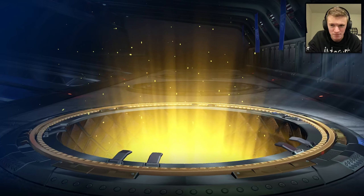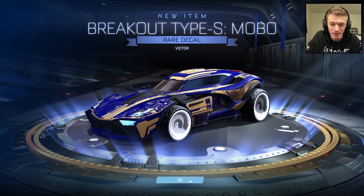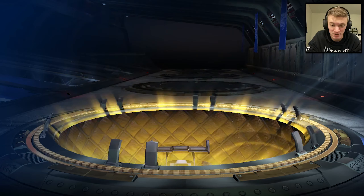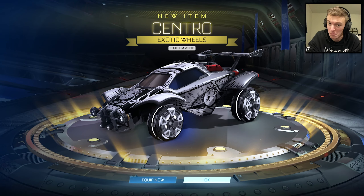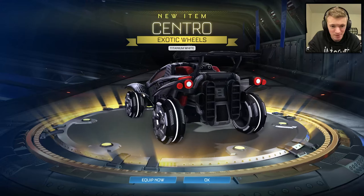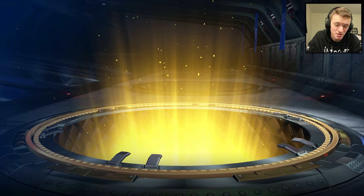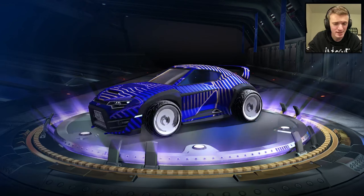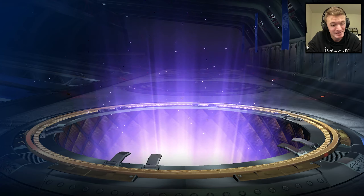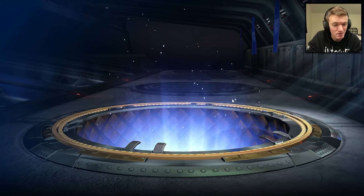But yeah, our luck has been very good in Season 12, so I'm hoping to get a couple of black markets today. Titanium White Centro — that's actually dope, I will take that. We got a Titanium White banner and Titanium White exotic wheels. They're Centros, but still, anytime you get a Titanium White exotic wheel, that's a W. Honestly, that makes this video pretty good regardless of what else we get. All we really need is one black market now and this is a solid video.